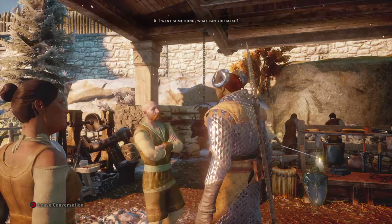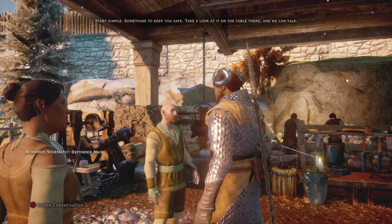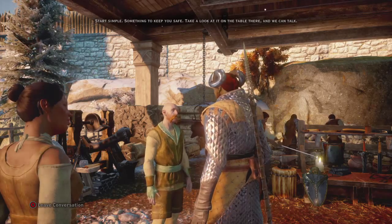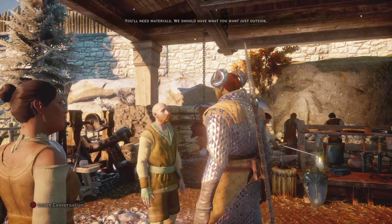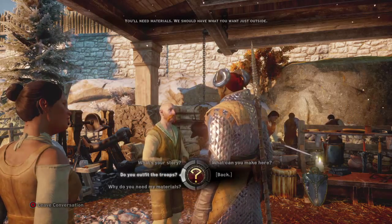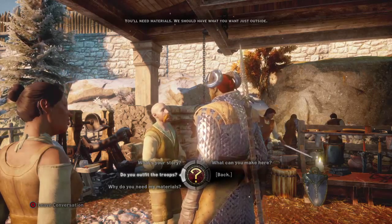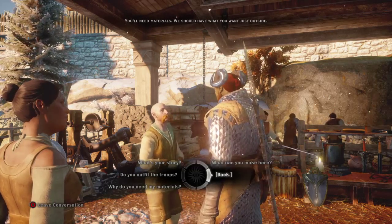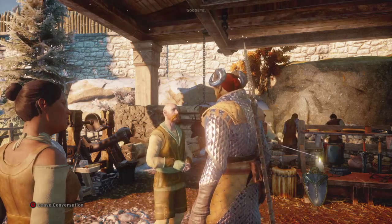If I want something, what can you make? Start simple, something to keep you safe. Take a look at it on the table there and we can talk. You'll need materials — we should have what you want just outside. Alright. Goodbye. Right.